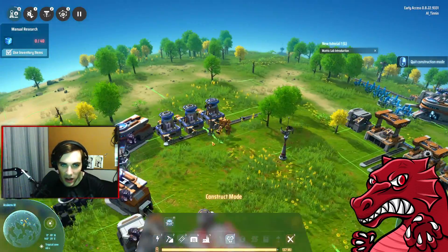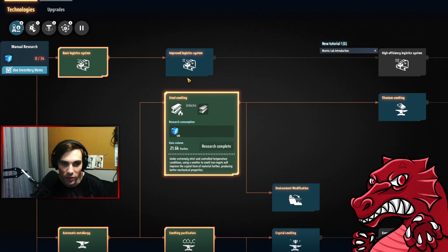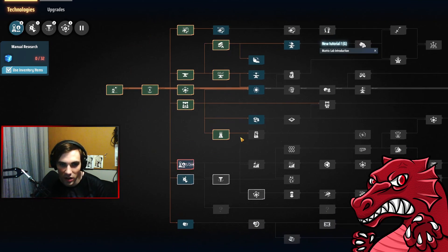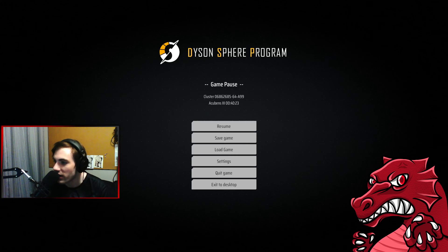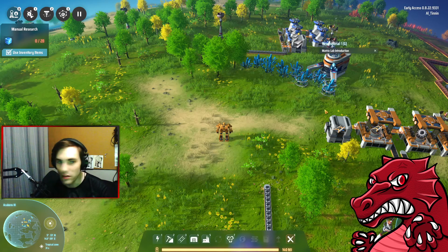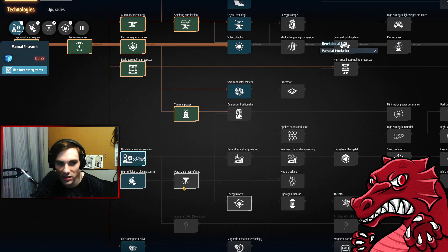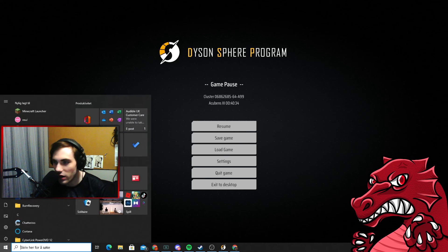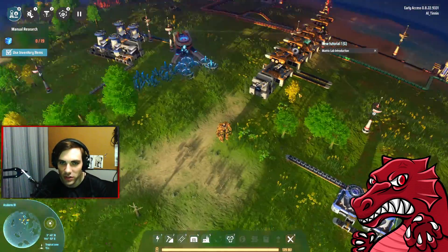Faster research means we get smelting purification right off the bat, which means we can start producing this stuff - copy and paste. We've got that for the red science. Actually, we don't need steel smelting right off the bat to get to this stuff, because we just need two things: oil and smelting purification. I'm going to mark down the fact that we don't need to research steel smelting right off the bat.